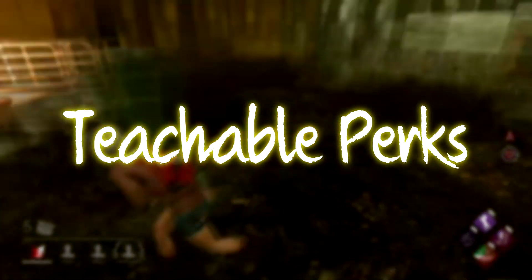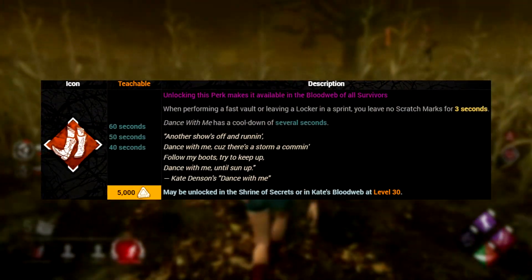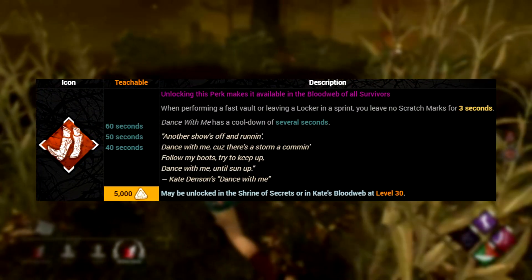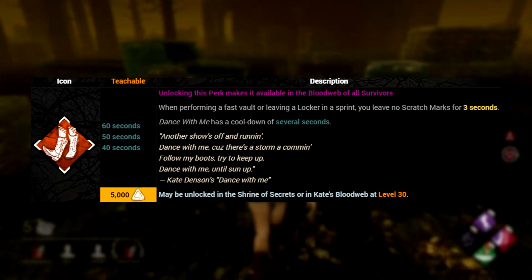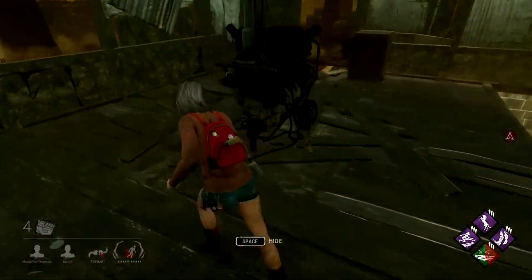Next up we have her Teachable Perks. At level 30 in Kate's Blood Web you're able to unlock Dance With Me. When fast vaulting a window or pallet, or performing a fast action out of a locker, Dance With Me will activate and remove any scratch marks that you would normally leave for 3 seconds, but it's then on a cooldown for up to 60 seconds. Paired with Head On or Lithe, this will usually incapacitate the killer or break you out into a sprint for long enough to escape the chase without being seen.